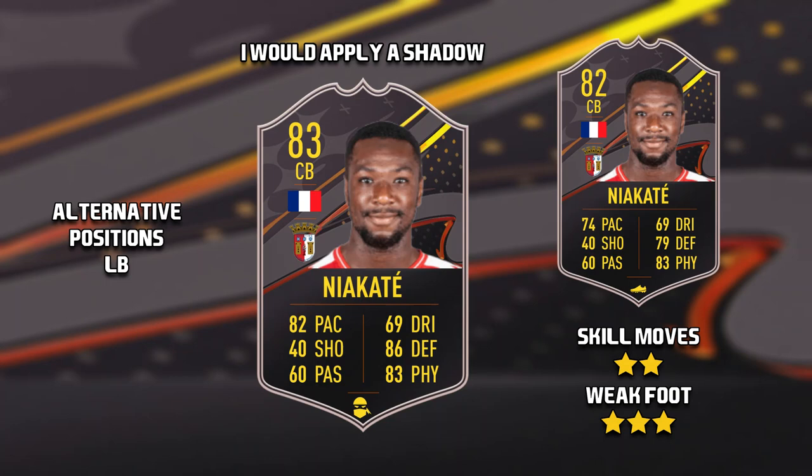The second level 15 card is Sikho Niakate. He has medium-medium work rates, two-star skill moves, three-star weak foot, and an alternative position as a left back. If I was to take this card I would apply a shadow chem style.